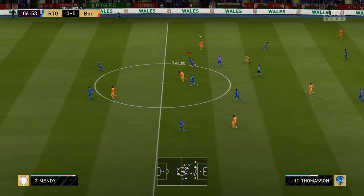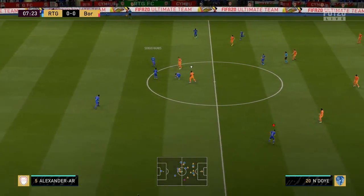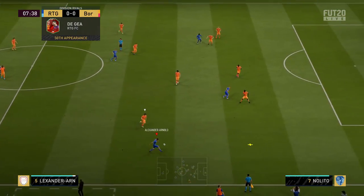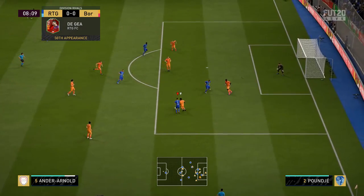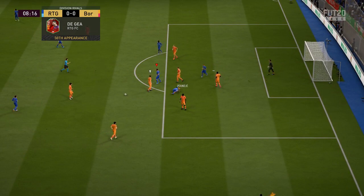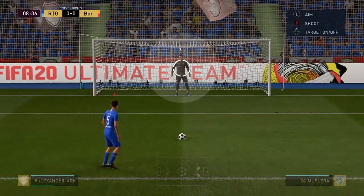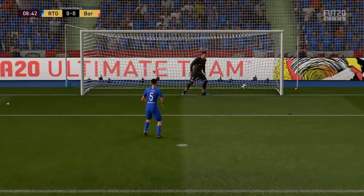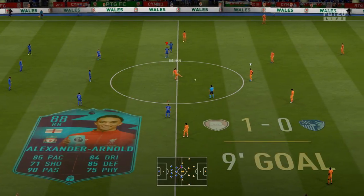And again here at the bottom of your picture, coming back from the attack. Overlapping run, gets him in here, cuts inside, gets the better of the defender. The defender has no choice — he has to take him down in that situation. He wins the penalty and scores it. I wouldn't say I'd recommend taking penalties with him — 62 penalties, not great.